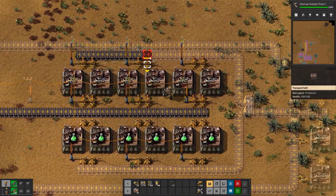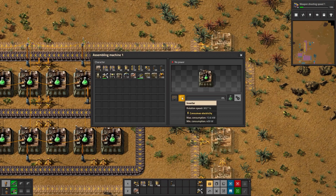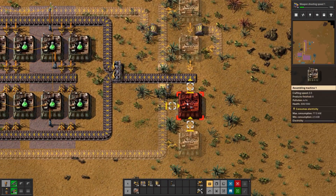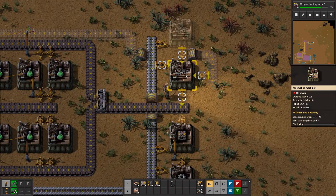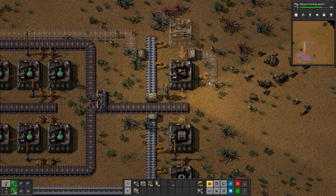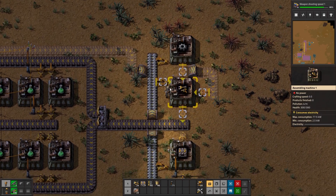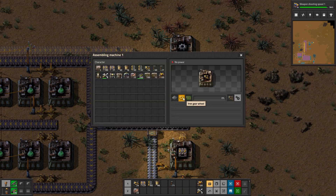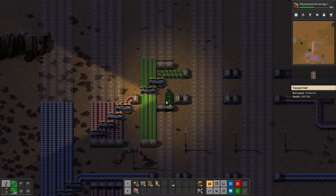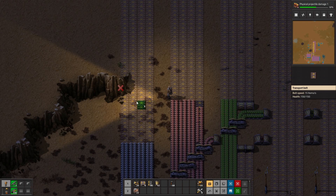We need to figure out where the main ingredients are going to come from. We need transport belts and inserters. The transport belt just requires iron plates and iron gear wheels. This assembly machine is going to be inserters. We want gears on this side and plates fed in from there. And then this little snaky section is going to be where we have our electronic circuits. I like to have these lines end at roughly the same place.